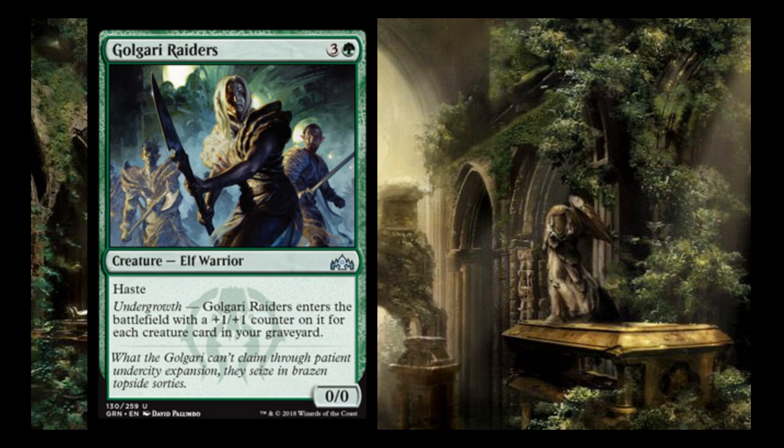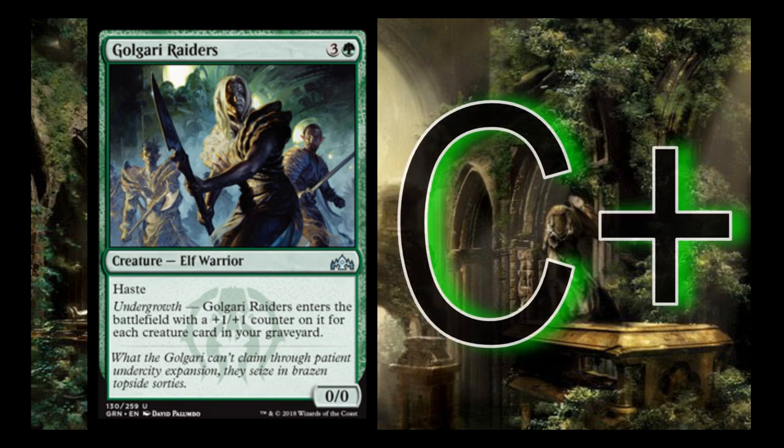Golgari Raiders is 3 and a green — a 0/0 with haste that enters with a +1/+1 counter for each creature card in your graveyard. I give it a C+. If your opponents don't have blockers, this card can very easily hit them for 4, 5, up to 10 damage depending on how many Glow Spore Shaman effects you've had. Even without the haste element, it could be a 4/4, 5/5, or bigger for 4 mana — a really good rate.